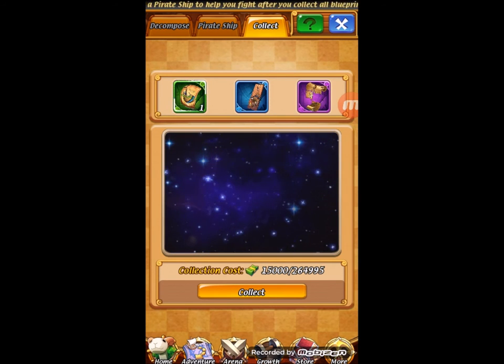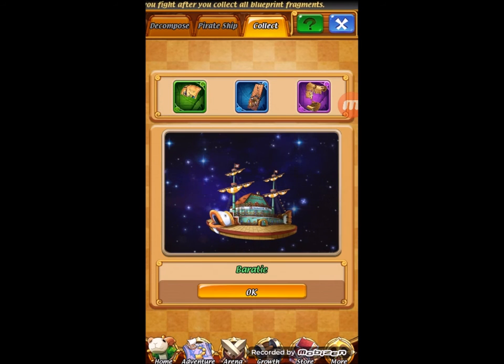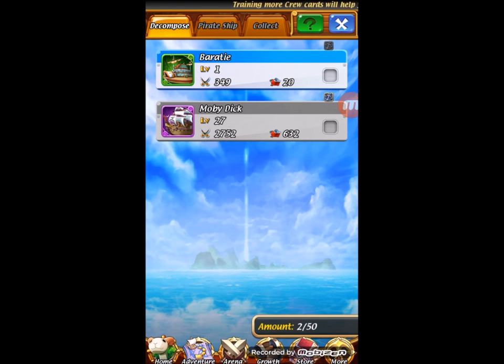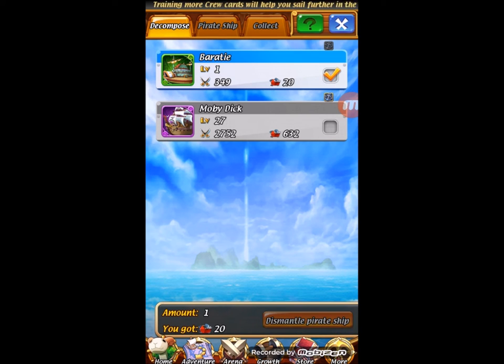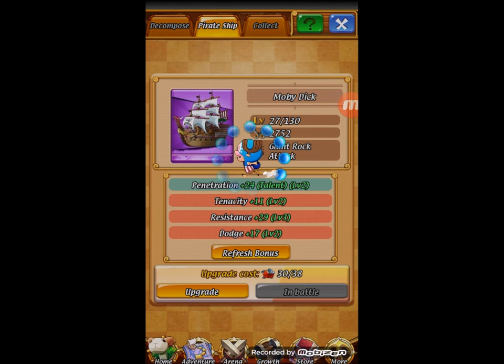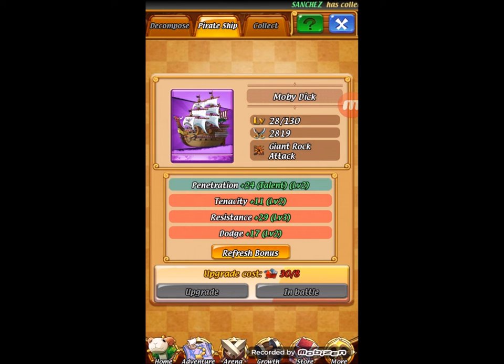I've got a little crummy green one here — I'm just gonna compose that real quickly. I got the ship where they hire Sanji from, the chef ship. So now that I've summoned him I'm gonna move over to decompose — he's worth 20 red points, so I'm gonna decompose. Now I have 38 and it costs 30 — I'm gonna upgrade. That increases my level and attack damage. It's also vital to know that by doing this you increase the chance of getting higher substats for your ship: penetration, tenacity, resistance, and dodge. That's a quick rundown of how the ships work.